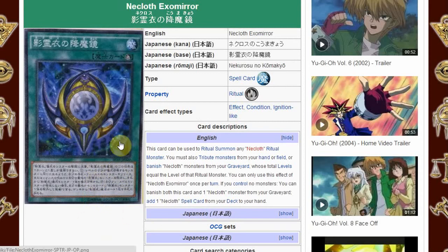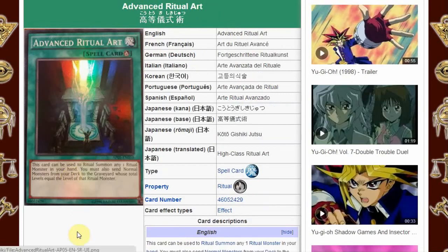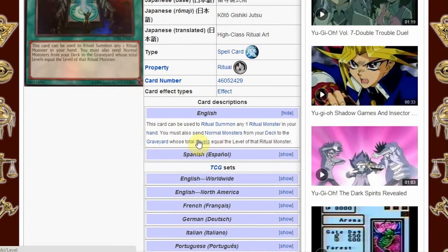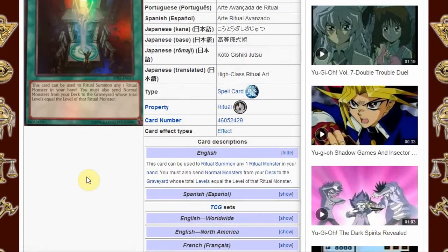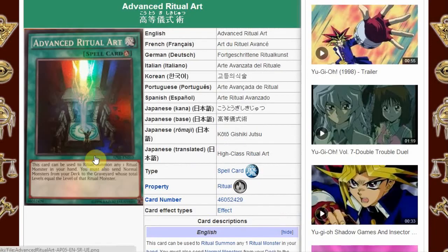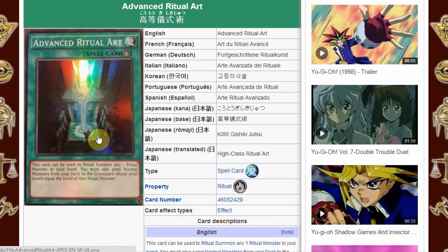So with those two effects in mind, let's compare that to the other ritual spell cards we have in the game today. Advanced Ritual Art is normally the choice of many duelists for ritual summoning because it doesn't have you lose any hand advantage when activating it — besides the minus one you get from inherently activating a spell card — because it sends monsters from the deck. They have to be normal monsters, so that's a problem, but with Herald a lot of them play this, and then they'll play Gyakutenno Megumi, a level six normal monster. That's probably the most common ritual spell card, simply because it's the least minus.